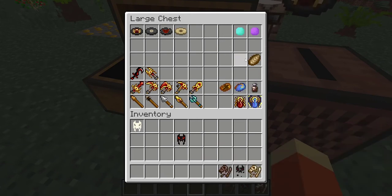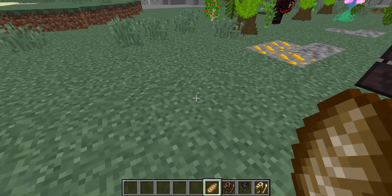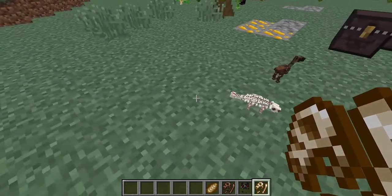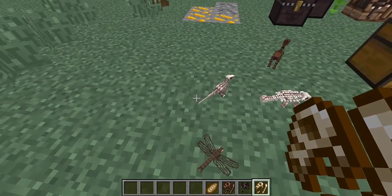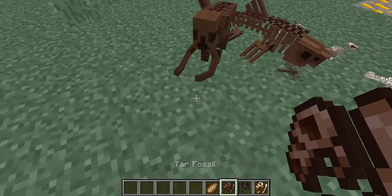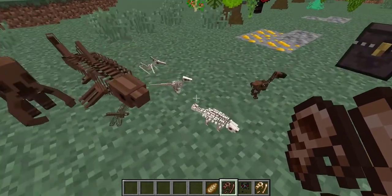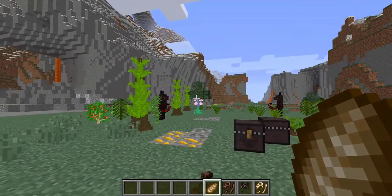Then we have bio fossil, tar fossil, and plant fossil — three main types of fossil. The tar fossil and bio fossil you can place down, and they look really cool. Each time you place them a different shape of dinosaur spawns, which is really awesome. Tar fossils are for insects, fish, and even mammoths, while bio fossils are mostly for dinosaurs. Plant fossils you can't really place, which is a bummer.